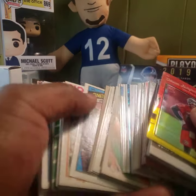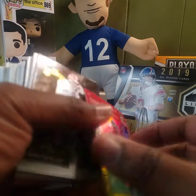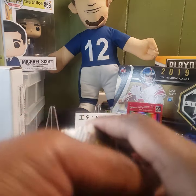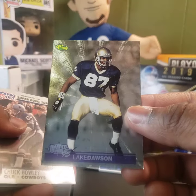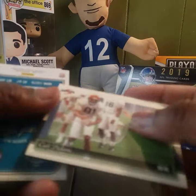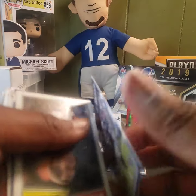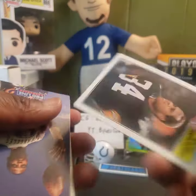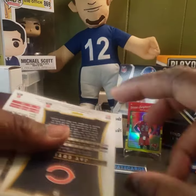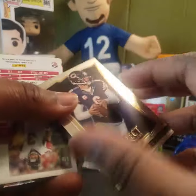All right, going through the second box. Vernon Hargreaves III for the Bucs — like a red and yellow parallel out of Optic, not numbered but a lovely card. We'll put that one in the back as the best card so far. John Copeland, Lake Dawson, Chuck Howley, Gary Clark, Carl Pickens. Fred Taylor throwback for the Jags. Marcus Mariota. Walter Abercrombie. Willie Anderson. 2013 Select — nice Jay Cutler, looks silver but still nice.